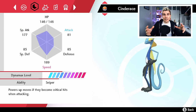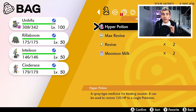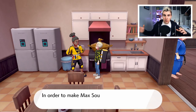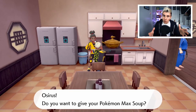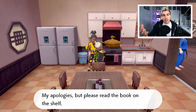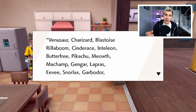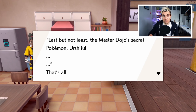Now, if I want to give the Gigantamax ability to my Cinderace and my Inteleon — the other two hidden ability starters recently given in an online event — I'm going to need to find at least five more Max Mushrooms. To find out what Pokemon can be given the Gigantamax ability, you can talk to this NPC, and he directs you to a book on the cabinet in the kitchen. It gives you a full list of every Pokemon that can Gigantamax, including Venusaur, Blastoise, Cinderace, Inteleon, Rillaboom, and Urshifu — a brand new Pokemon to the Isle of Armor.